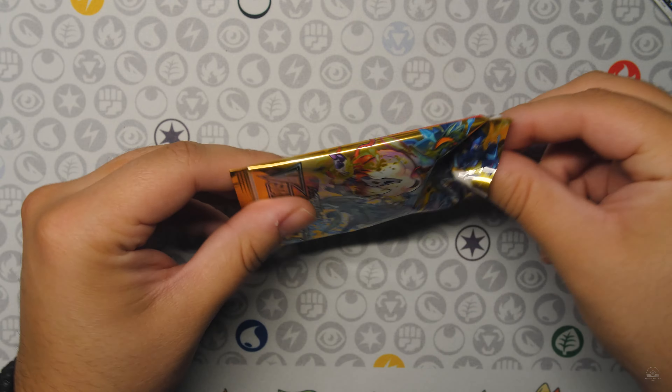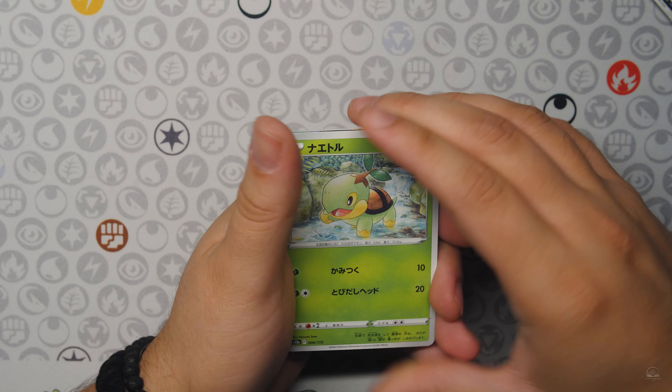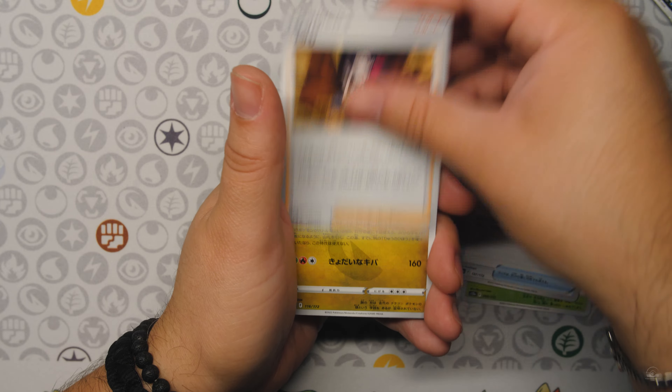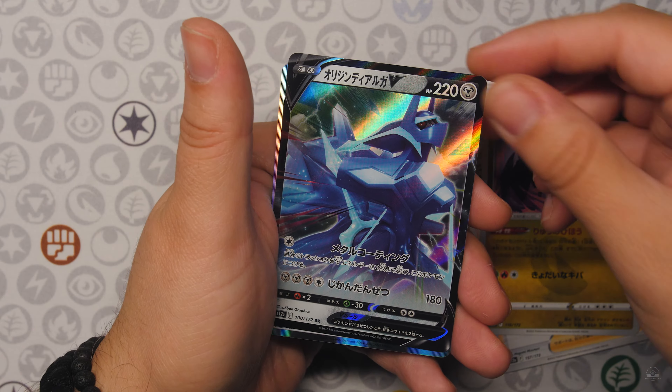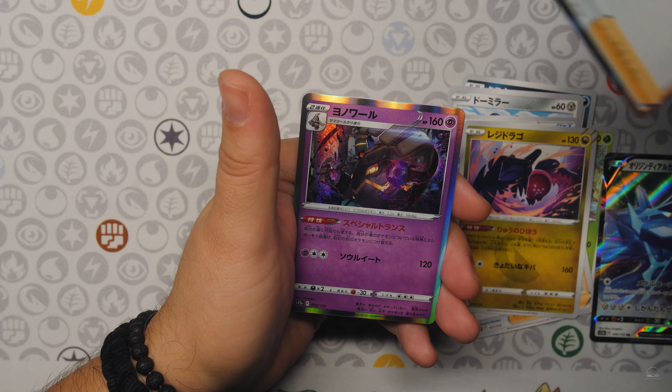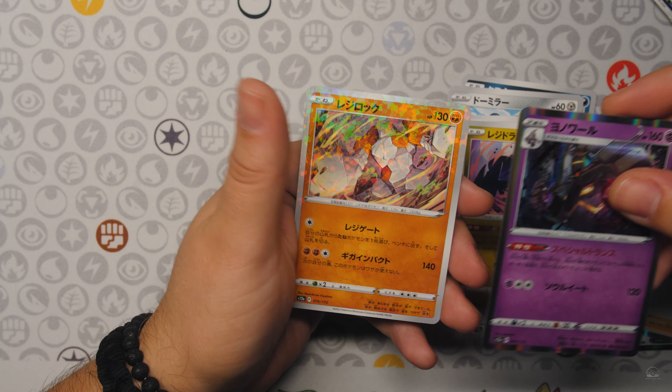Two more packs — can we get a god pack? Nope, no god pack — we would know right away. And a Dialga V into Boss's Orders, and then your couple more hollows there.